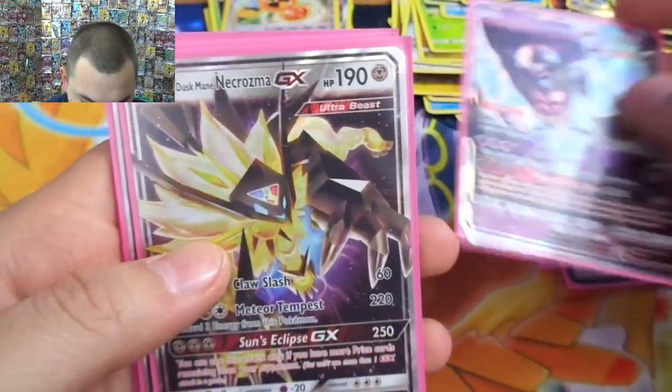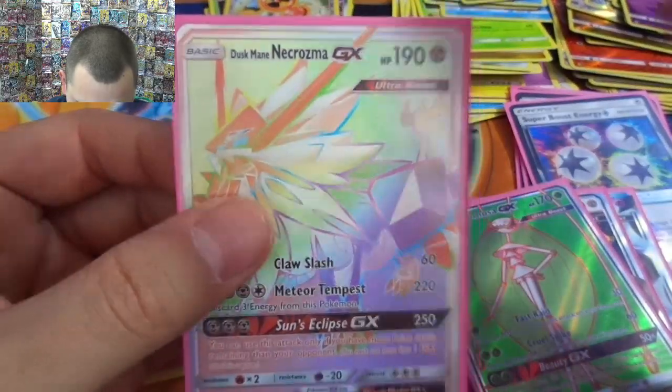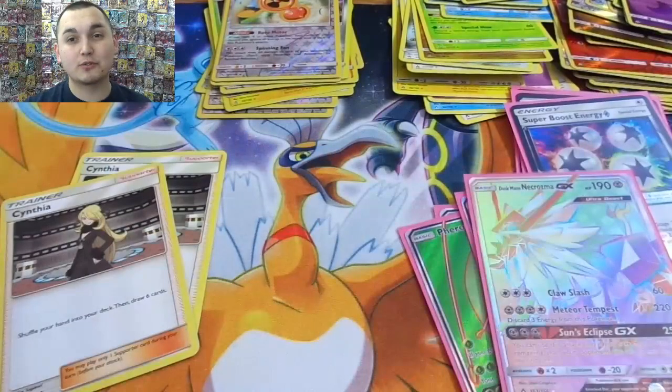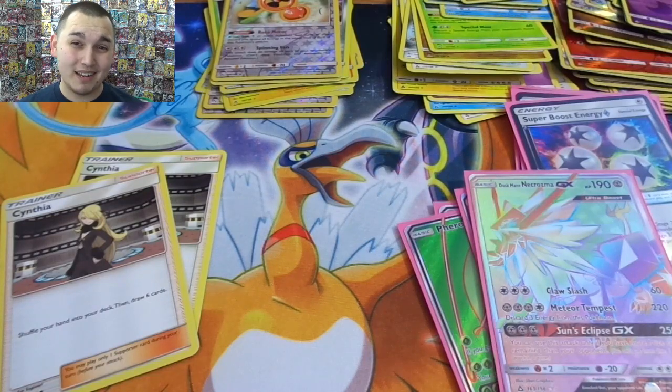Dawn Wings Necrozma, Dusk Mane Necrozma, full art Fairmosa — there's the crown jewel: rainbow rare Dusk Mane Necrozma. And that's the Silvally GX. Thank you guys so much for watching. We'll be back for another video this week — I'm way off schedule, probably Sunday, but it might not be Pokémon; might have to do a Yu-Gi-Oh opening. You guys are the best — thanks for checking this one out, catch you later.